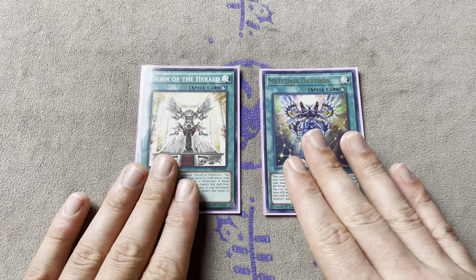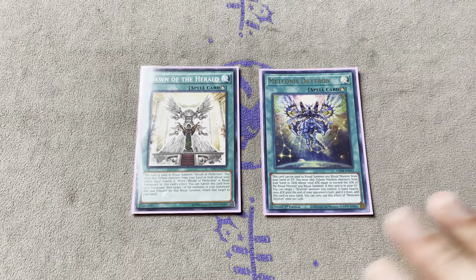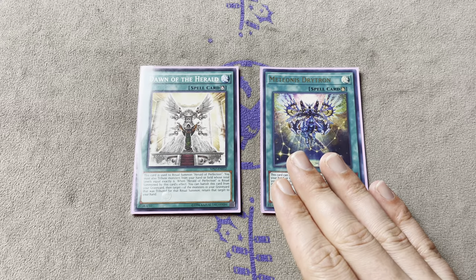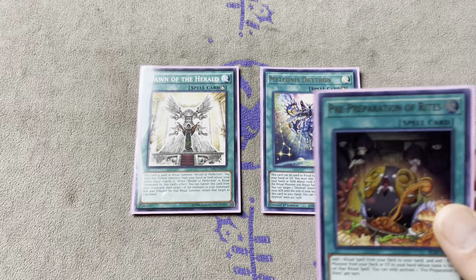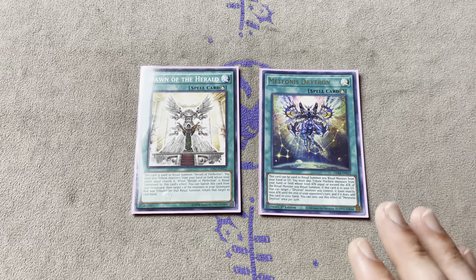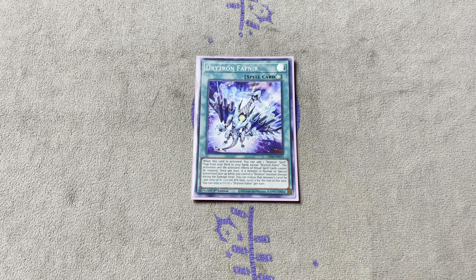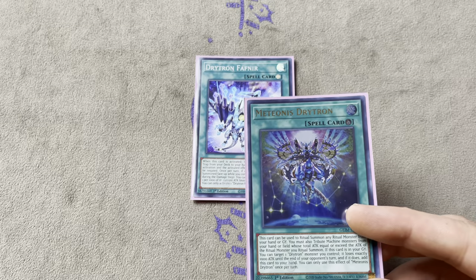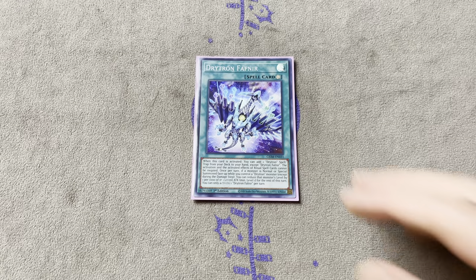For Ritual Spells, we have Dawn of the Herald and Midionis Drytron. Preparation of Rites is going to search you Dawn of the Herald and your Herald of Perfection all in one search, so even if you get Drolled you have access to both of them. Midionis Drytron is the only one remotely expensive, sitting about $8 to $10 at the time of this recording - I'd definitely recommend dropping the $10 on it; it's only a one-of. And we only play one Fafnir - even without Novas, Fafnir can search our Ritual Spell, which is very important.